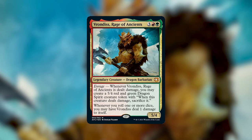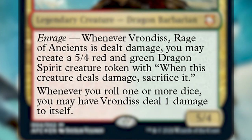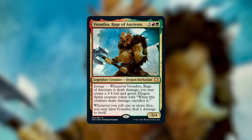Vrondiss, Rage of Ancients costs 3, a red, and a green for a 5/4 legendary creature dragon barbarian. He has an enrage ability that says whenever Vrondiss is dealt damage you may create a 5/4 red and green dragon spirit creature token. It also says whenever you roll one or more dice you may have Vrondiss deal one damage to itself. So to go along with the Dungeons and Dragons theme you've got the ability to activate his enrage ability anytime you roll a die, and there are also cards that cause you to roll dice.